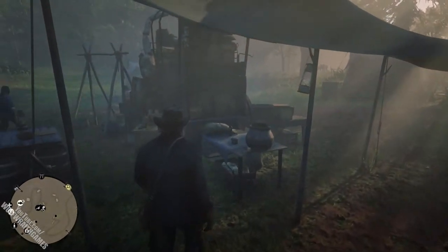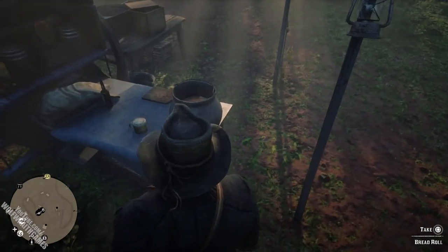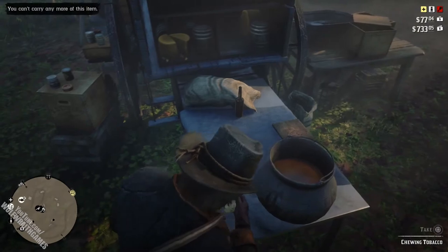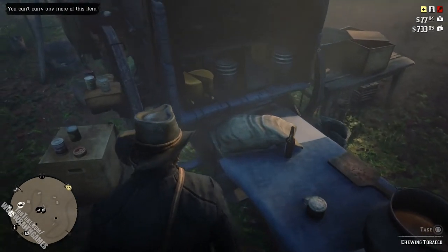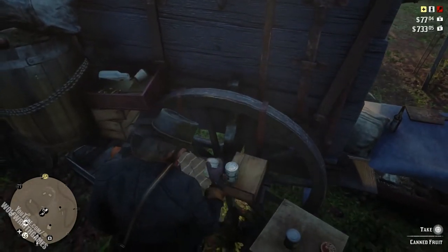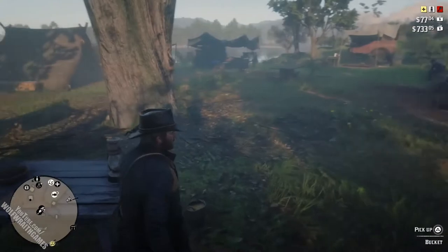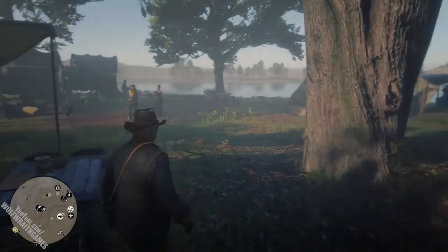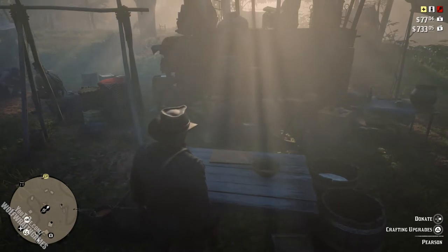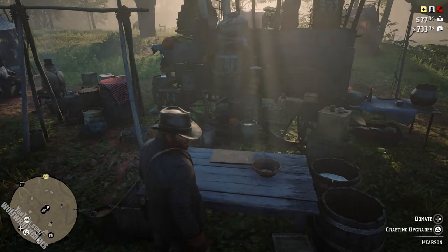Over here we have the provisions wagon. Any meats or items that you've donated to Pearson will be converted into things you can take, like bread rolls, meats, and canned foods. You'll also find Pearson himself here — he's kind of like the camp merchant. You can donate provisions, craft your satchel upgrades, and even craft cosmetics to decorate the camp.